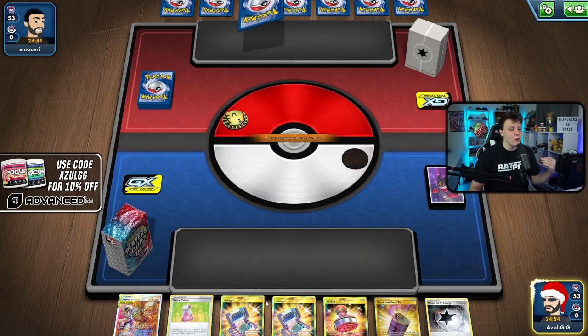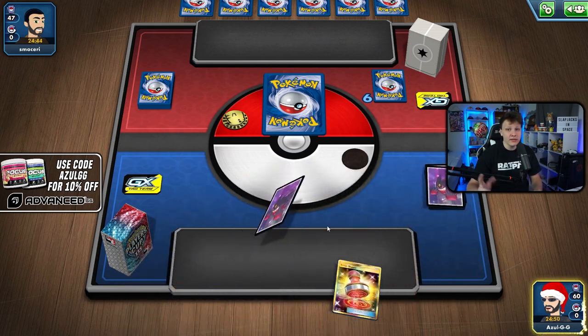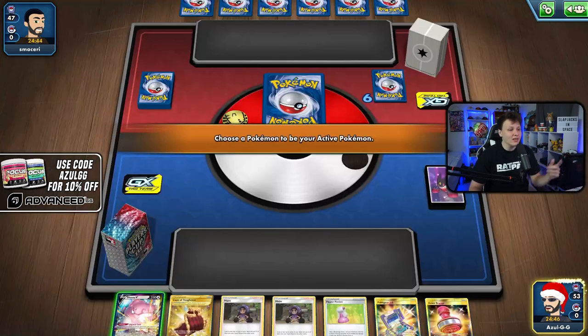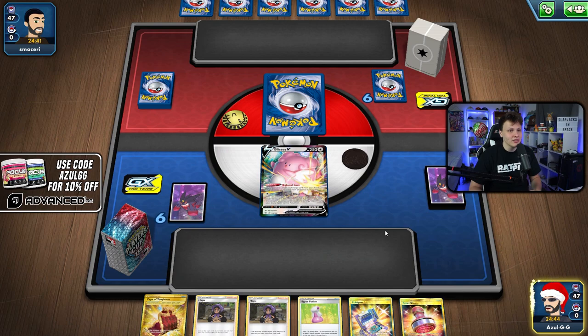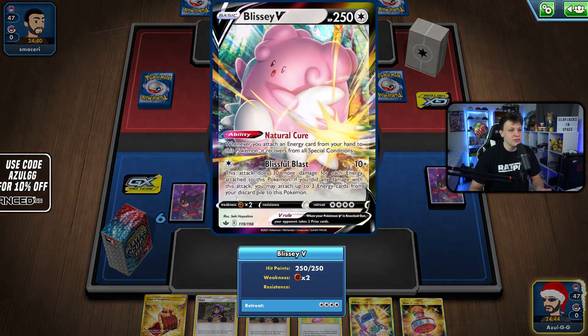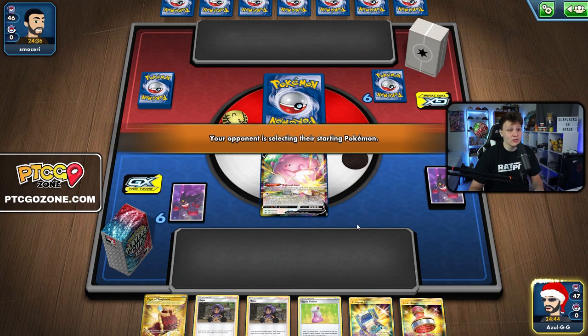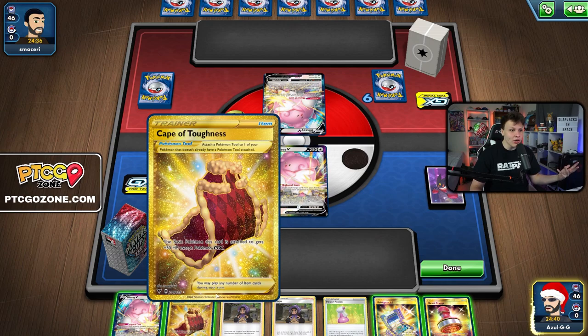Getting into our first game. We get a mulligan but we're guaranteed to start a Blissey since it's the only Pokémon we play. Pretty good start — Blissey plus Hop, which is exactly what we're looking for. We just need to find some energy to get into the discard pile and attach. What matchup are we against? It's a Blissey mirror match!